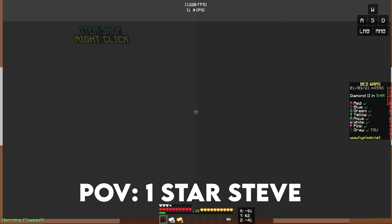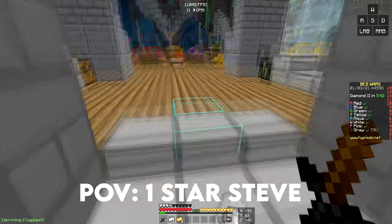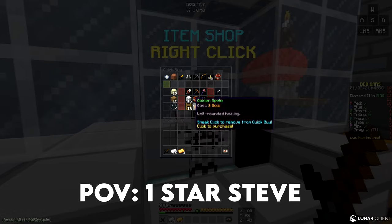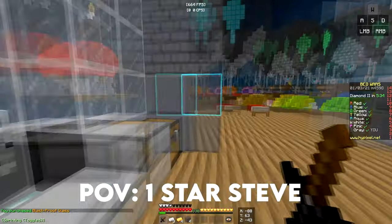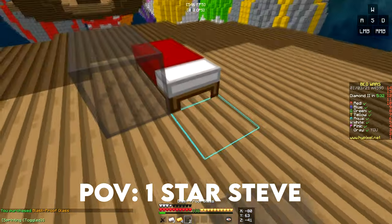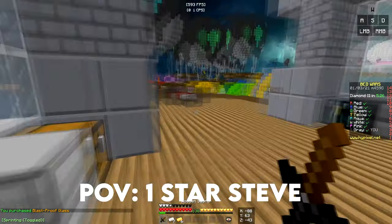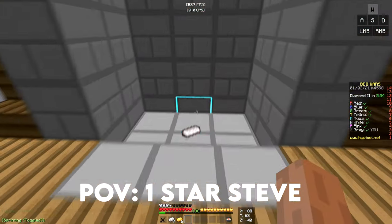Hey guys, it's my first game of Bedwars, I've never played before. Let's just make a defense right here. I heard that blast-proof glass was pretty good. Why do I only have four? I got scammed — I literally gave the shopkeeper so much iron and he only gave me four blast-proof glass.